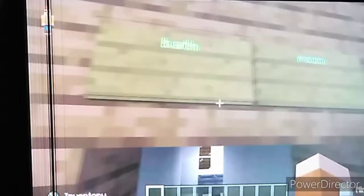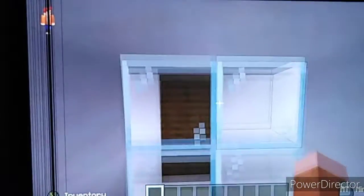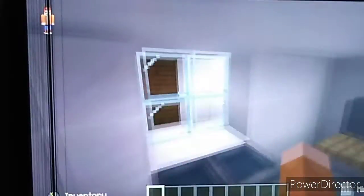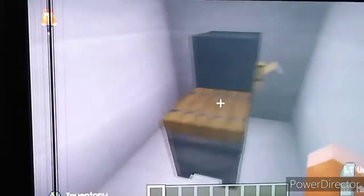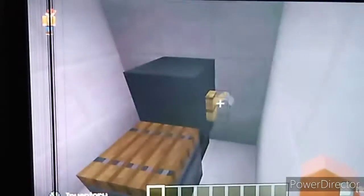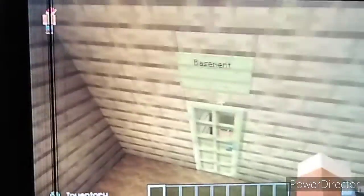There's a bed with only a yellow blanket and a bookshelf. Let's go into the bathroom. There's a window — I wanted this to be a mirror, not a window — two sinks, and a toilet. That's just a chain where you flip the lever to flush the toilet.